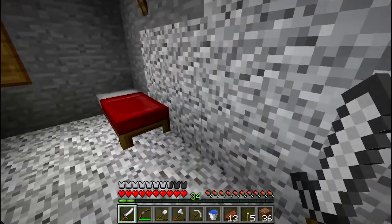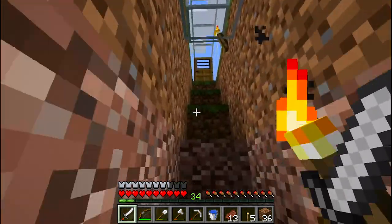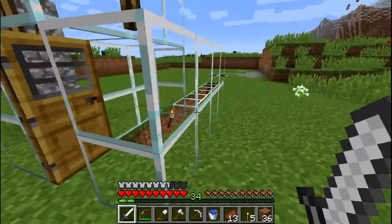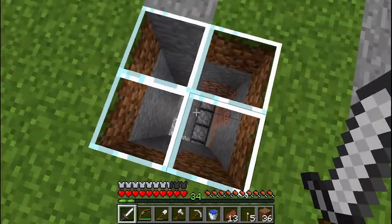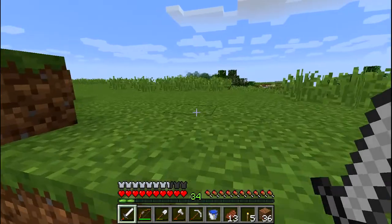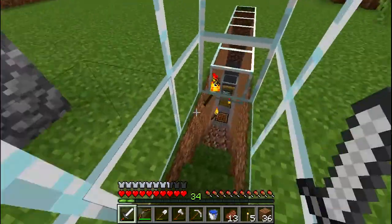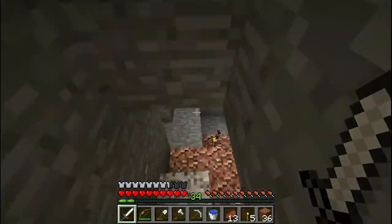All right everybody, I've been making the farm and it's just finished. First let me show you the modifications I made to my base. I've made a little walkway in glass so I can see if there's a creeper on top, and I have a little skylight over my furnaces. I've been terraforming the area — I want to flatten everything to Y=70. I've also been doing some caving; there's a really cool cave system under my base.